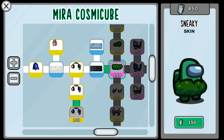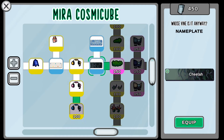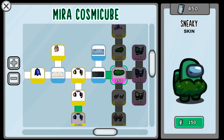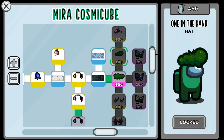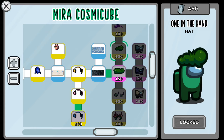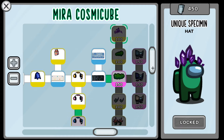Next up, we've got the 'Sneaky' skin. The nameplates cost a lot less than the skins. Branching off from that, we have the 'One in Hand' hat. These all kind of go together — if you put them all in a row, they look pretty cool. We've also got the 'Unique Specimen' hat, which looks like crystals.